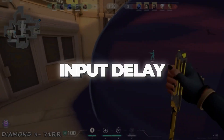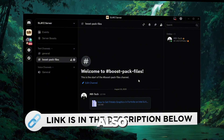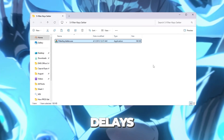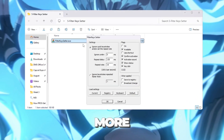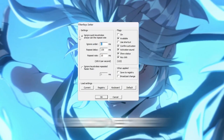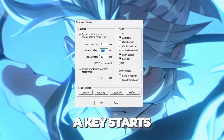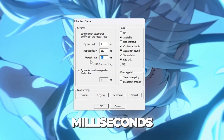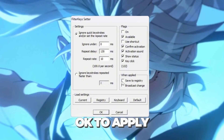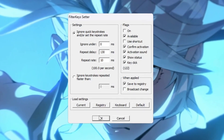Step 8: Lower keyboard input delay using Filter Keys Setter. You can download all the files from my Discord server — links are in the description. For competitive games like Valorant, even small input delays matter. We'll use Filter Keys Setter to make your keyboard more responsive. Open the tool and adjust these settings: set Ignore Under to 0 milliseconds to remove keypress delay; set Repeat Delay to 130 milliseconds, which controls how quickly a key starts repeating; and set Repeat Rate to 10 milliseconds to make repeated keypresses faster. Check the box to enable the new settings, then click OK to apply. This makes your keyboard react instantly, reducing delays when moving, shooting, or using abilities in Valorant.